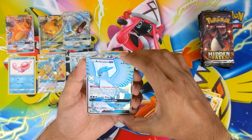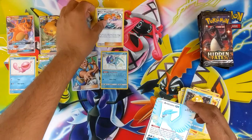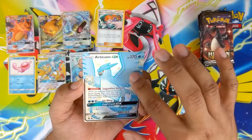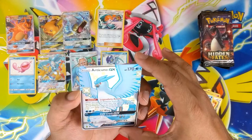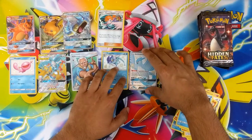Shiny Articuno, Full Art. And I missed these — oh, come on. This is a nice looking card. The texture isn't there that much though. I'm liking the color scheme of Articuno, and this blue outline — it's so simple, but it makes it stand out so much more.